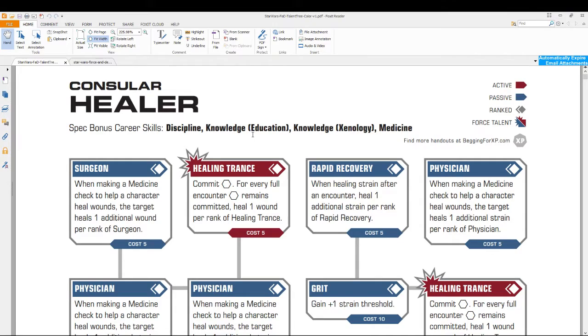You have to have three separate skills that you put one rank in. Now, you might have gotten one of these skills from a species that you chose earlier in character generation, so you might be able to bump a skill to rank two that way. But you have to choose one of these six skills — Cool, Discipline, Knowledge Education, Knowledge Lore, Leadership, and Negotiation — and put one skill rank into each of your three chosen skills.